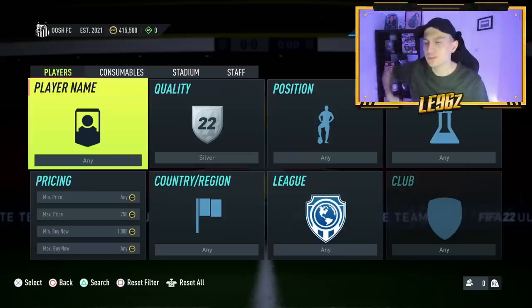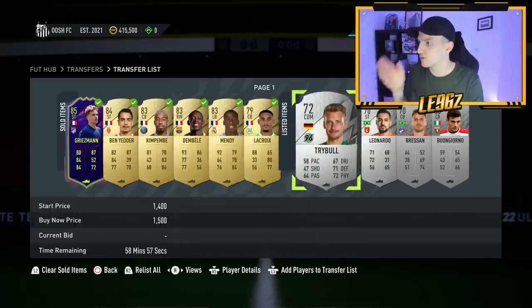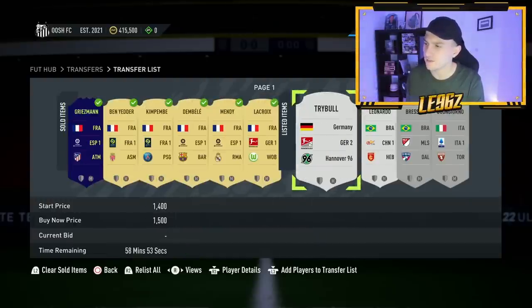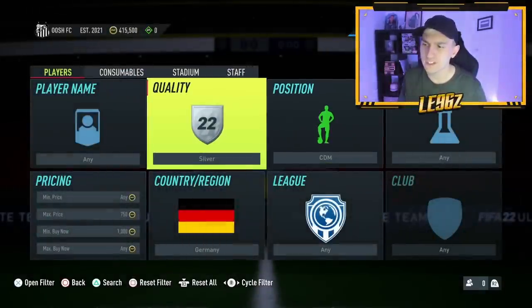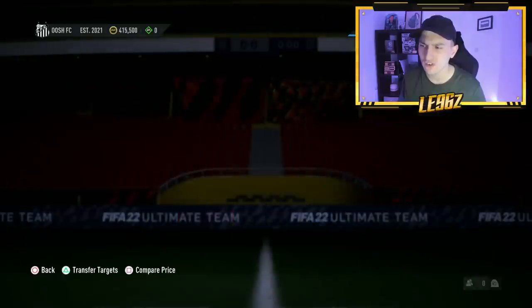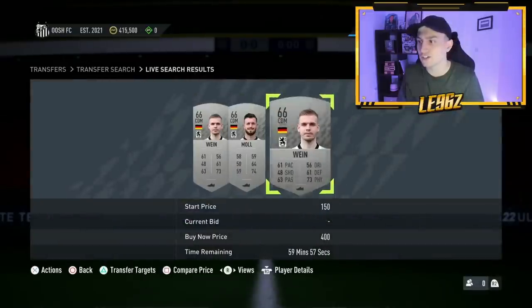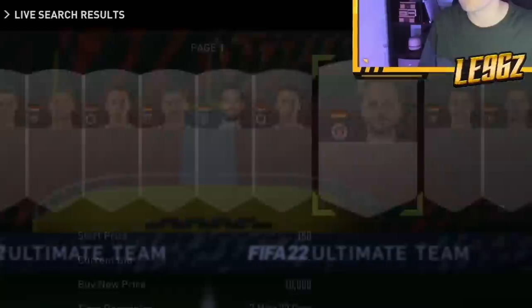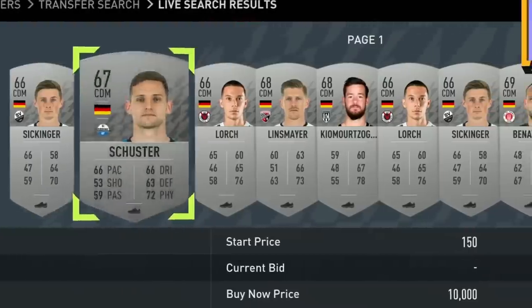You churn that method out as much as you possibly can, then start to try and find trends with players who are going for a decent amount. Looking at those four players we just bought - we've got a German CDM from the Bundesliga 2. From that I can deduce that silver CDMs who are German might actually be going for a little something. They're currently all selling for around 500 coins. The minimum they sell for is 400 coins, meaning if I can get any at maximum 300 coins, I'm making a spicy little deal. You can try this out with other leagues and nations as well.